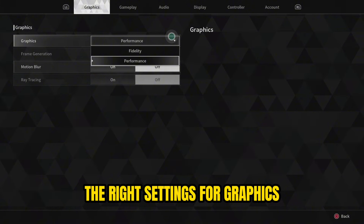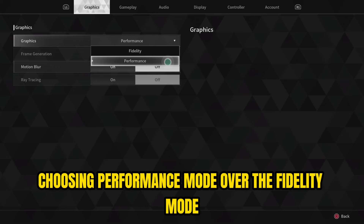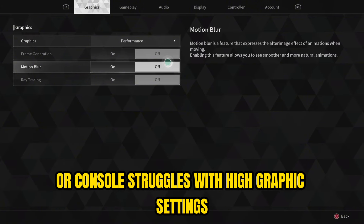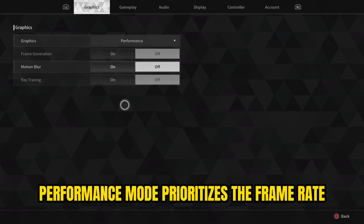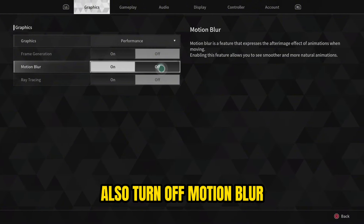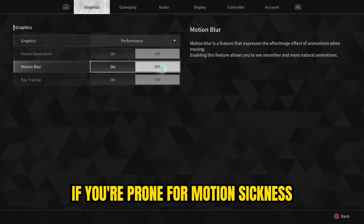For graphics, open up your settings menu and turn on performance mode. Choosing performance mode over fidelity mode will offer a smoother gameplay experience, especially if your PC or console struggles with high graphics settings. Performance mode prioritizes frame rate, which is crucial for this fast-paced looter shooter. Also turn off motion blur — this will make the visuals look clearer when you're turning around. Only turn it on if you're prone to motion sickness.